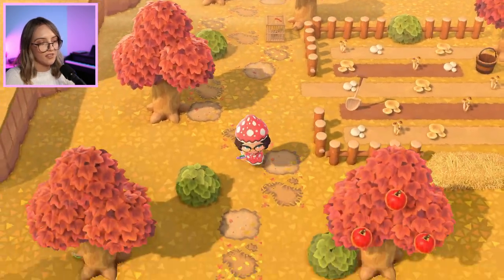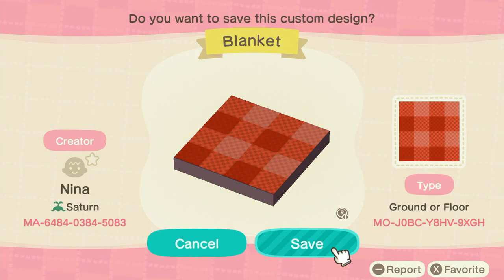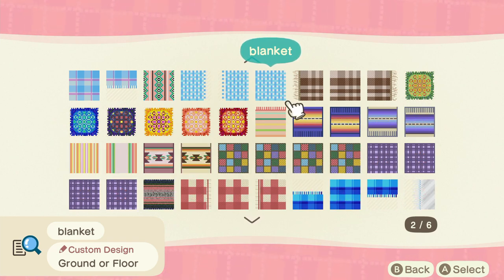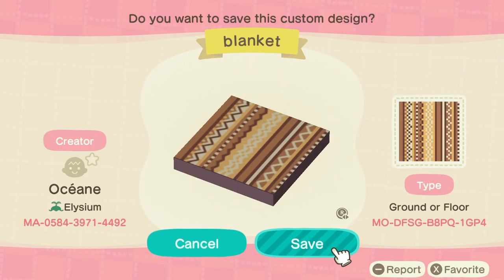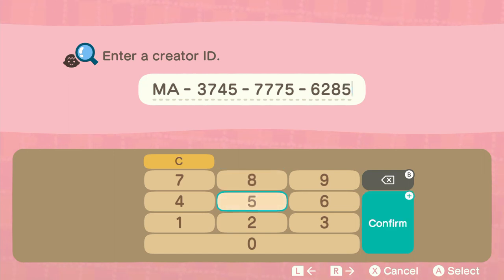I think I might find a picnic rug and put it on the ground here to use up some space. I haven't got a custom design saved for that though so let me go find one. I was thinking a reddy sort of colour, so this one might work. Although I have seen ones that look a bit more patchwork-y which would be cool. I actually just had a look on Pinterest which is a really good place to find custom designs if you're ever looking for them. And I found one that the creator had made look kind of like a patchwork quilt, which is what I was after.